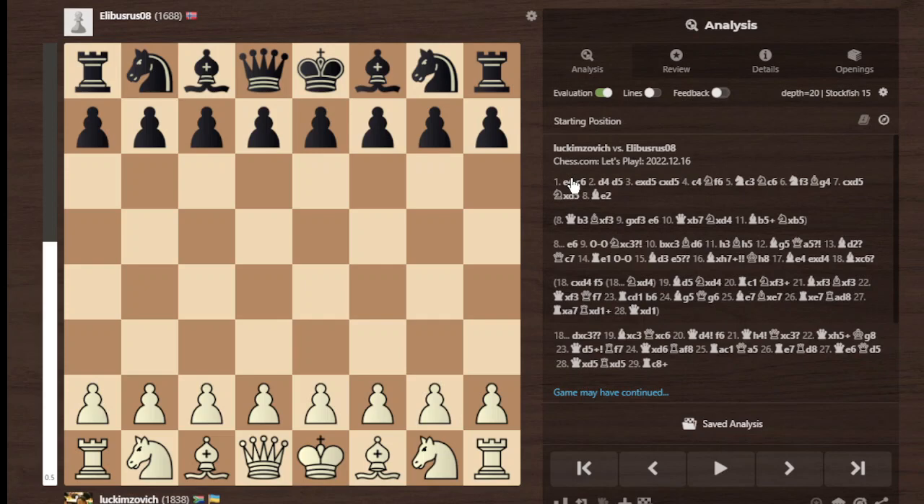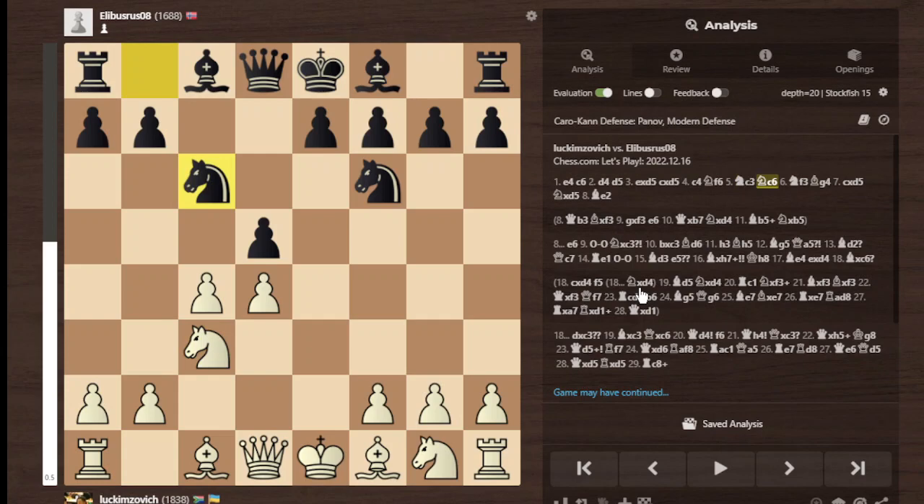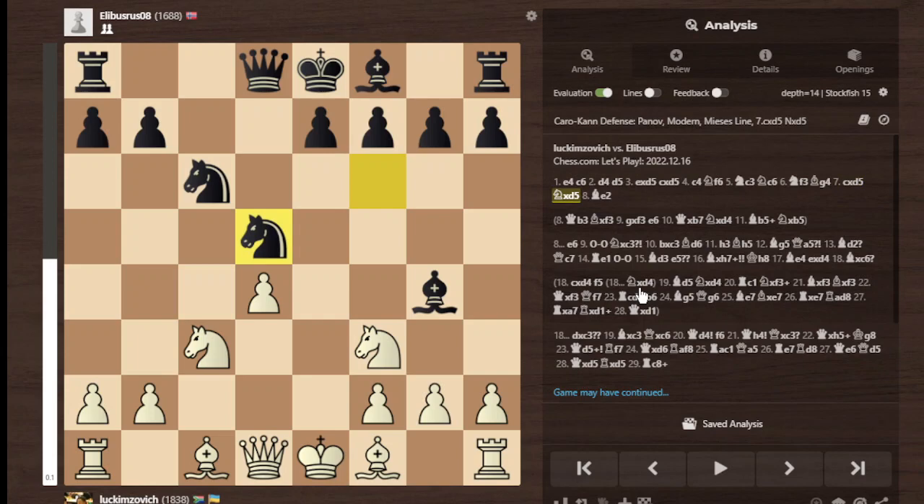The game started with E4, he went C6 — Caro-Kann defense — D4, D5, ExD, CxD, C4. This is the beginning of the Panov Attack. He played Nf6, Nc3 — pretty standard — Nc6, modern defense, Nf3. And here he played Bg5, which is what I had said in my previous video. This is considered the ultimate main line. And here I played the C takes on D5 variation. This is still a book line — Knight takes on D5.